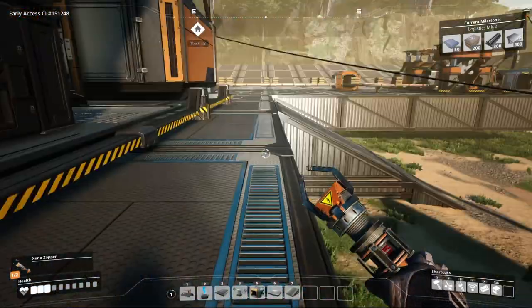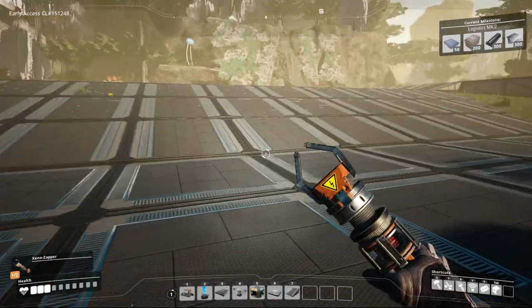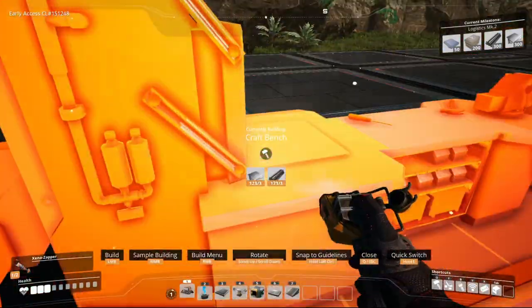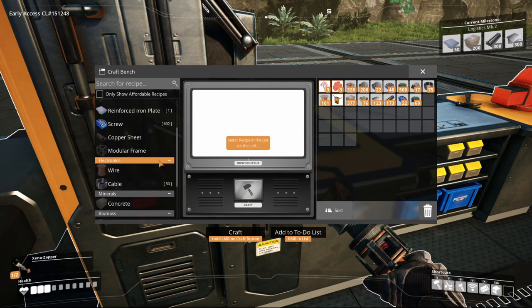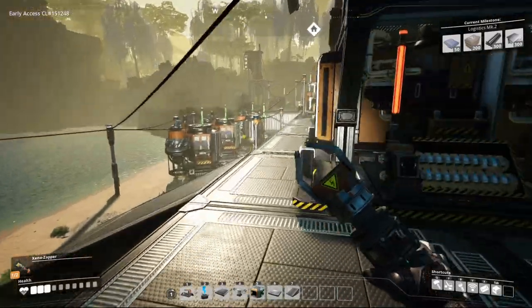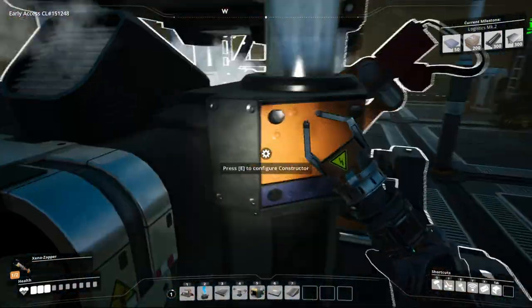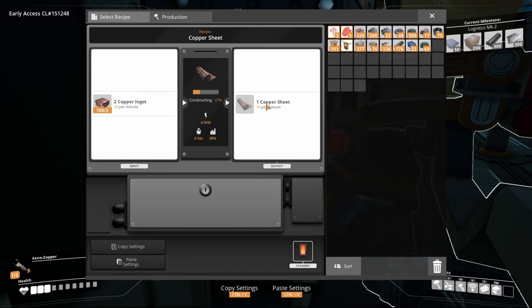That's going to bring us to our next point where we are looking at automating the crafting of reinforced plates and rotors, plus we can start looking at modular frames if we get enough time. Now seeing the copper thing though, I just realized I should probably switch over our wire production into copper sheets production, because we won't need this many wires. So we can change this recipe to copper sheets. Copper sheets uses 20 ingots per minute to give us 10 copper sheets.